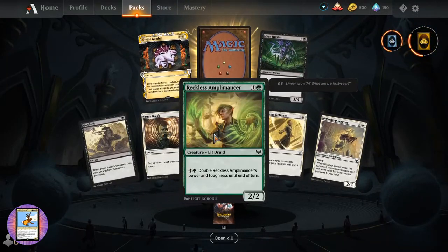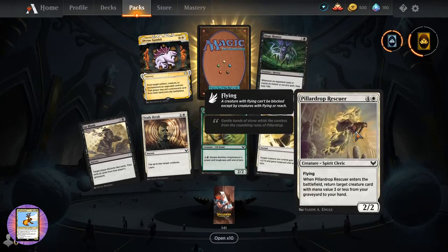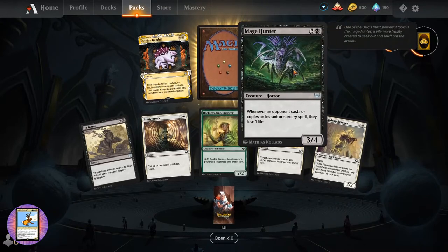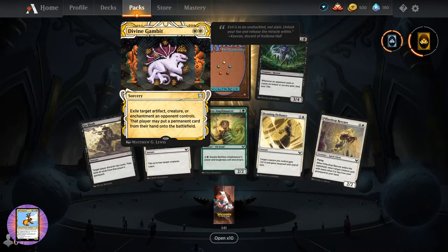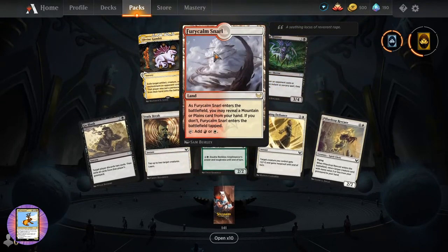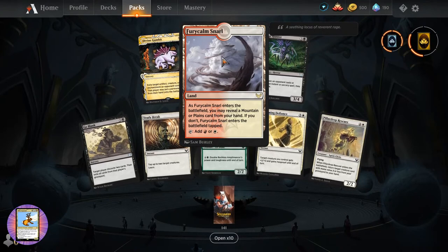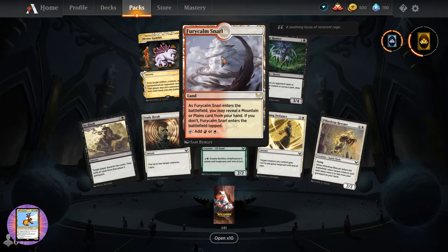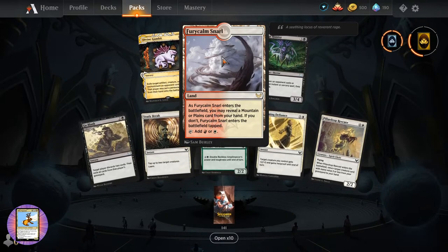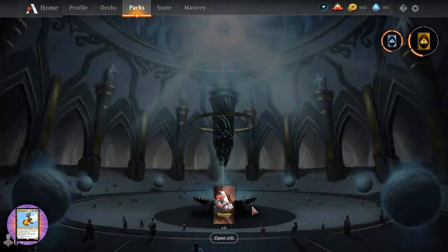Steady Break. Reckless Amplimancer. Pillar Drop Rescuer. Mage Hunter - Creature Horror, nice. Divine Gambit - that is some fun artwork. And Fury Calm Snarl - so they have dual lands here. As it enters the battlefield, you may reveal a mountain or plains card from your hand. If you don't, it enters tapped. You can tap it for red or white - that's the downside with those.